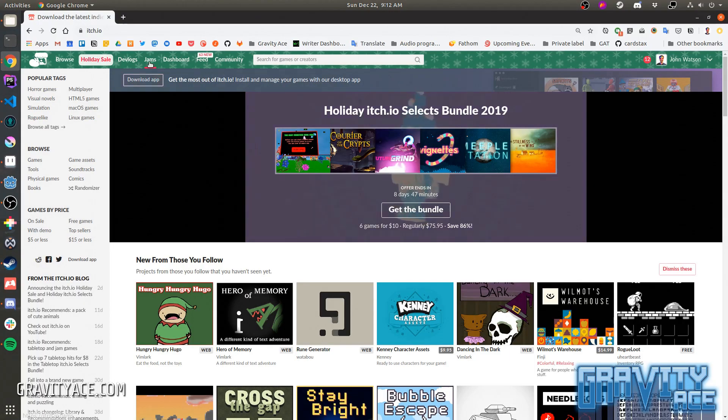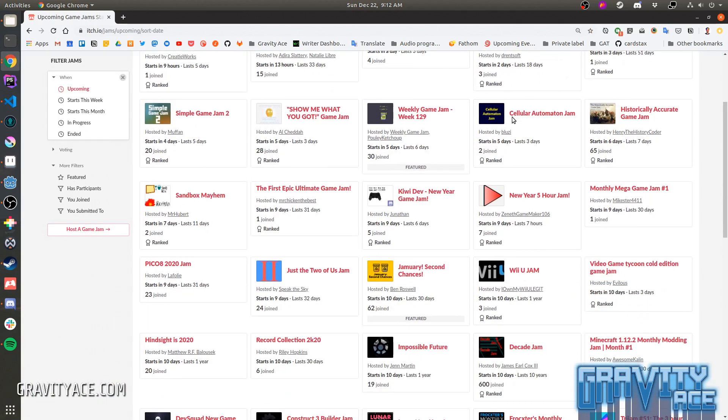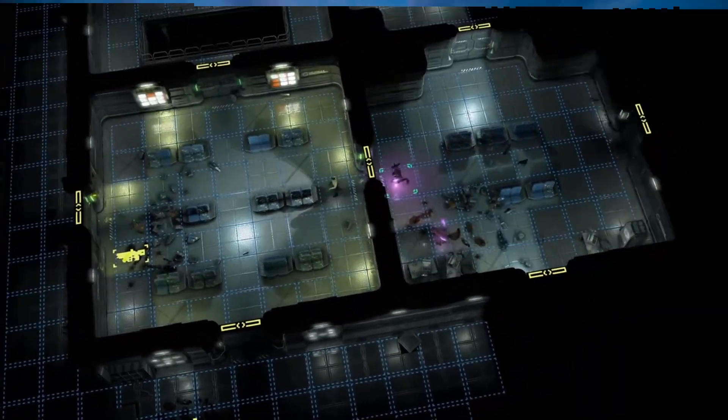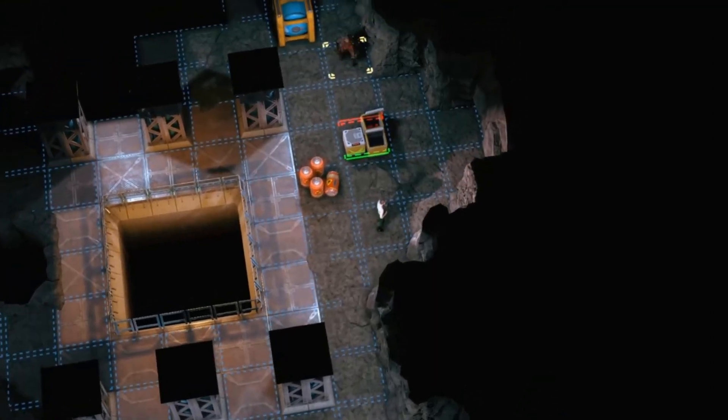Go look at itch.io's game jam calendar if you're looking for a jam. I've also been playing Jupiter Hell, now in Steam Early Access. I grew up with Doom, and this game captures its essence in a turn-based roguelike. It's great, I totally recommend it.